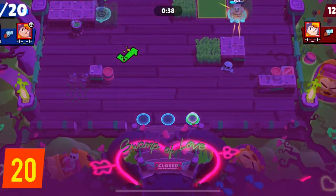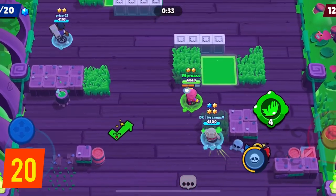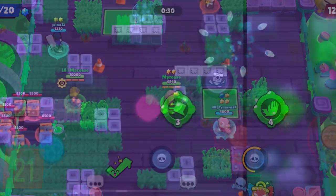This means when an enemy is respawning in Brawl Ball, you can probably still tank the shot and go into the goal. And in Duo Showdown, when an enemy is respawning, it is a lot less annoying than it used to be.